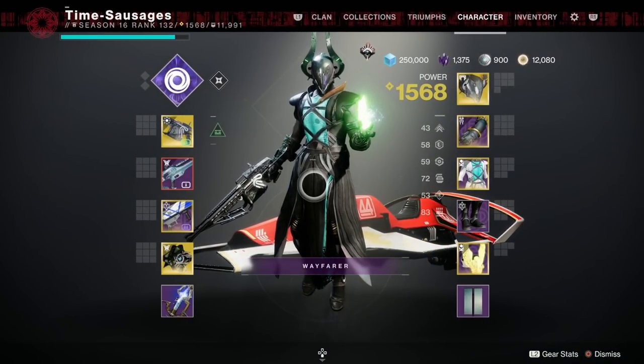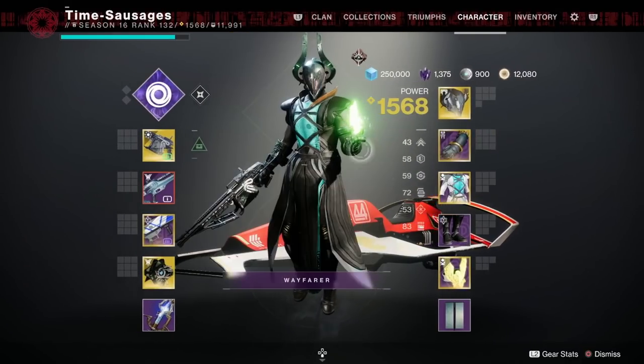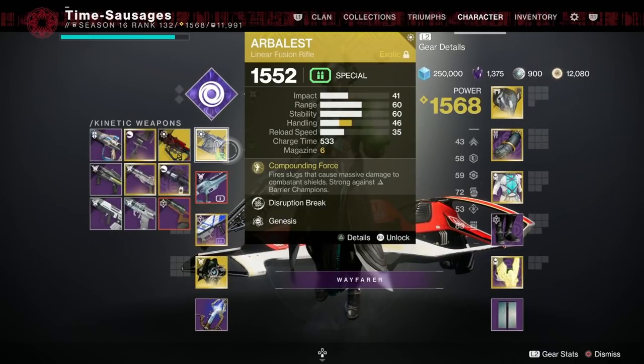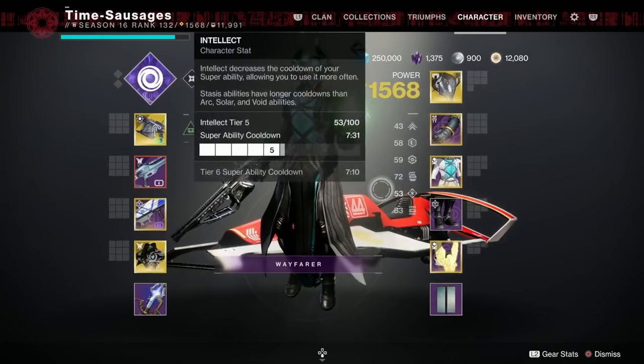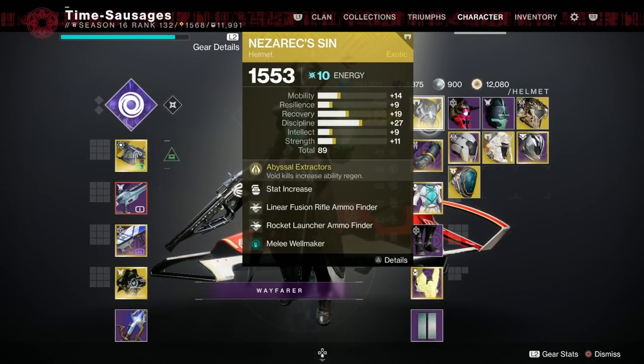For weapons, you've got to pick them according to the champion types. We've got Unstoppable and Anti-Barrier. I'm using Unstoppable Pulse on my Ogma PR6, which is excellent, and Arbalest for Anti-Barrier champions. The Ogma is a Solar pulse rifle so that's great for the burn too. I'm also using the Ascendancy Rocket Launcher — Solar with Explosive Light — brilliant.